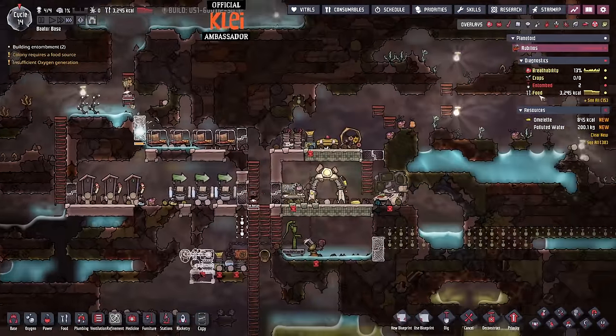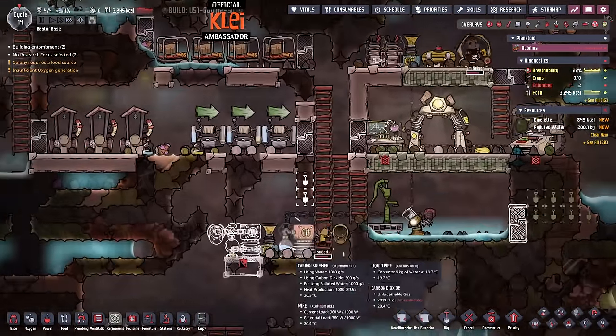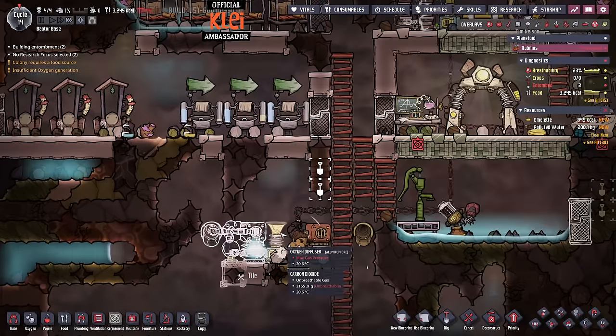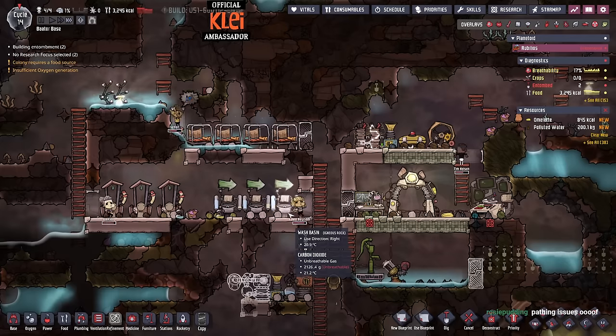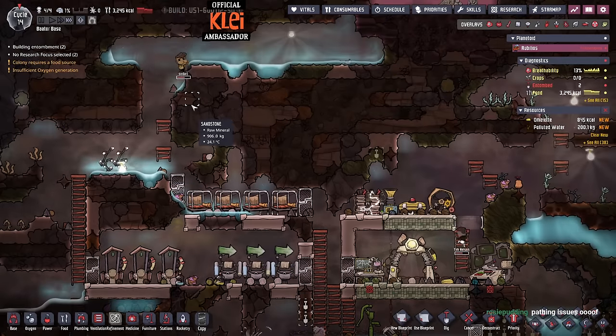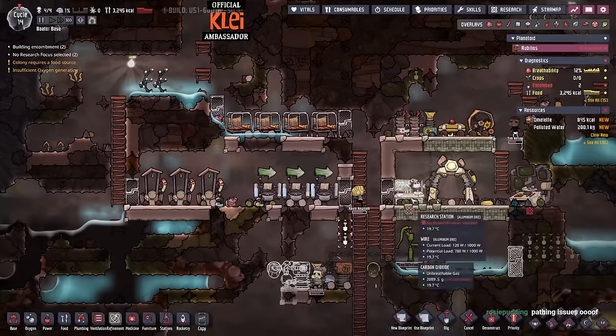They get stuck over here - they just keep running backwards and forwards, suffocating. Pathfinding issues are trying to kill him. I made this path so they can get up, but this one's wrong now.